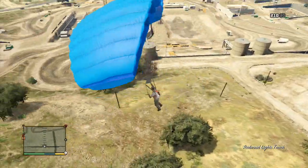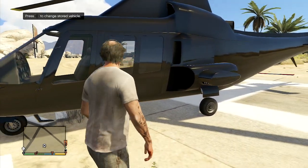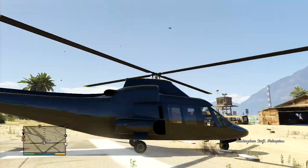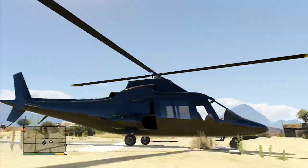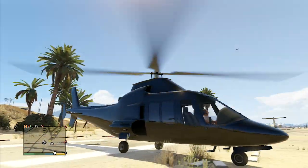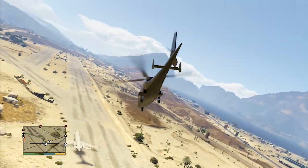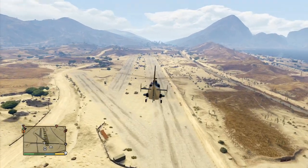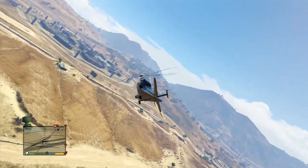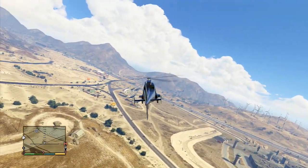The last vehicle is the Buckingham Swift helicopter. It actually looks like a pretty dope helicopter. I've seen it in different colors — I think green and red — but I'm more of a fan of the black, it looks more plain and simple. On the looks it looks pretty freaking dope. The feeling of this helicopter feels like any other helicopter to be honest — it doesn't feel faster or more smooth. Every helicopter I've used in this game pretty much feels the same.